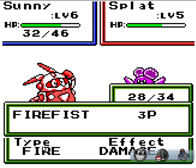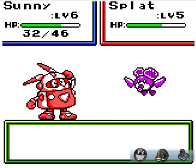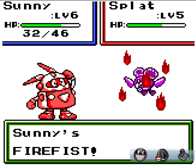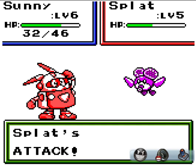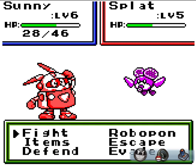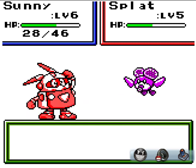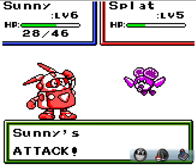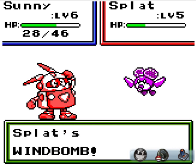Oh, I get this little bottom part over here that says 'type: fire, effect: damage.' It means it's a fire type attack and it's a damaging effect, not something else — I don't know of any other type effects yet. Seems to be taking less and less damage every time. I wonder if a regular attack would be stronger. This is tedious.